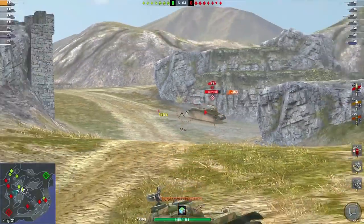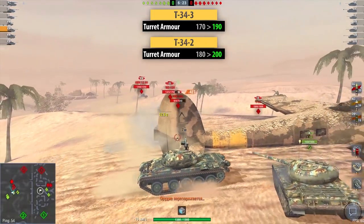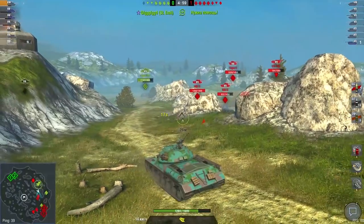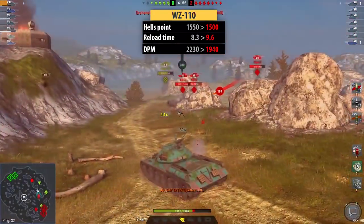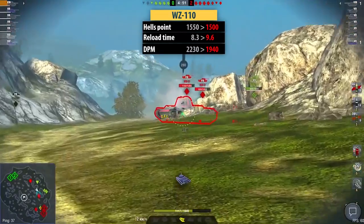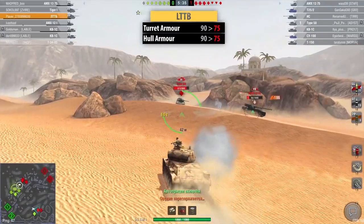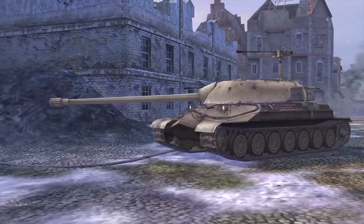Numerous tanks have been balanced in Update 5.1, including frontal armour improvements for the T-34-2 and the T-34-3. The tier 8 WZ-110 has also received a reduction in its hit points and its reload, with its DPM going from 2,230 to 1,940. The LTTB receives a reduction from 90 to 75mm on its frontal armour and commander's cupola.